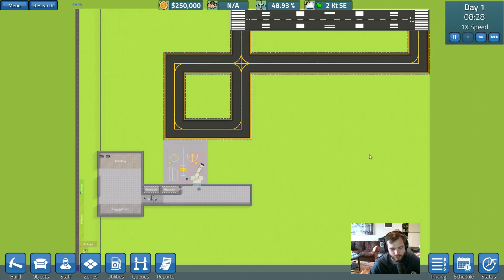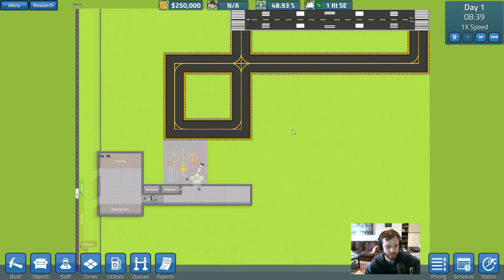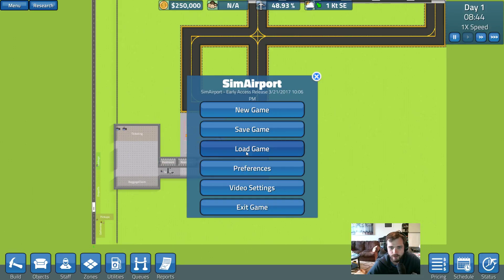It's been a couple days since I've actually played the game. The developers have been releasing updates pretty consistently. Today is the 22nd, so their last one was yesterday. For the past week or so it's been one or two updates a day, trying to fix bugs and make everything work. And they've done a really good job at getting all the bugs fixed before they start adding new things in.